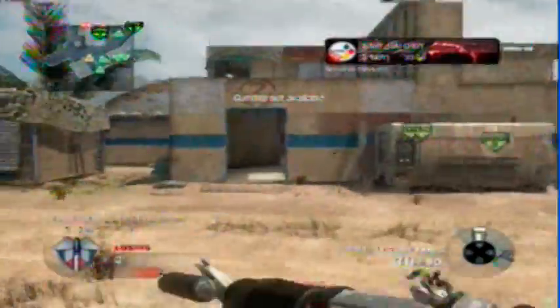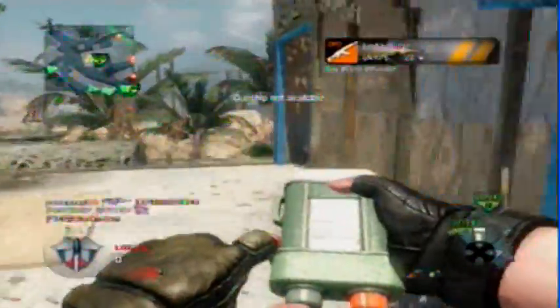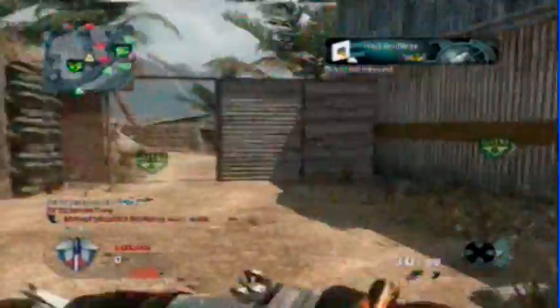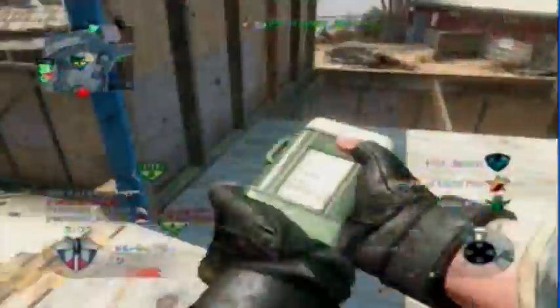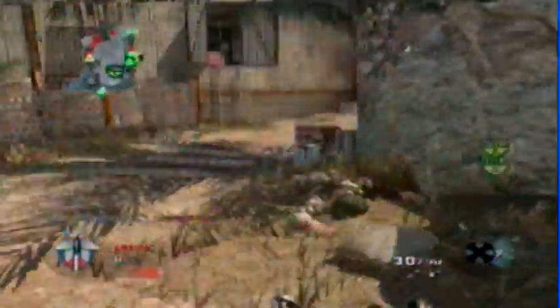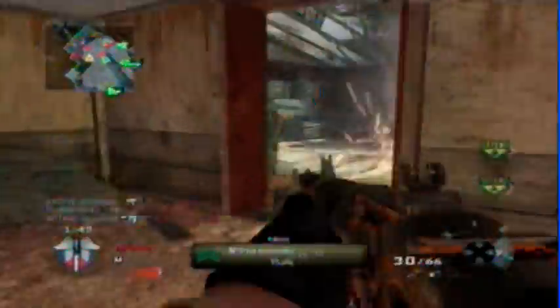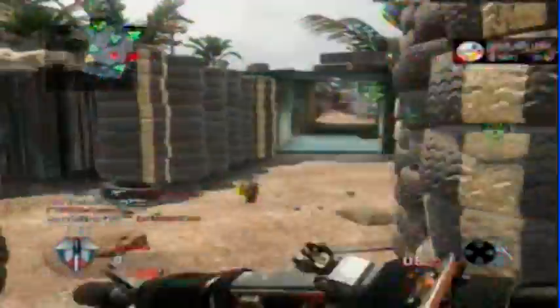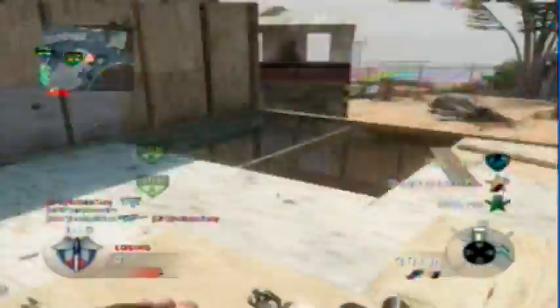They lost this round on purpose — it's all planned. They could've won, but they lose it on purpose, and you'll see why in a few minutes. You wanna let the team plant A on the defending side, so you can spawn trap them and keep them in their spawn. When you keep them in spawn, you get a lot of kills. In this game, they plant it at the last two or three seconds — they got lucky there. Look, he already got his Blackbird.